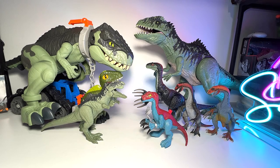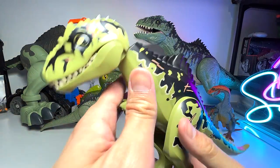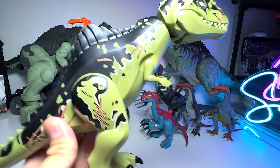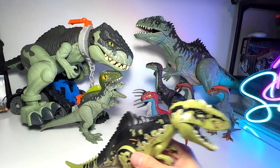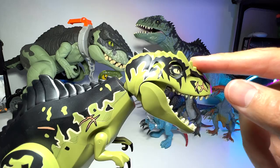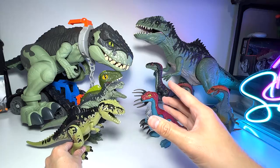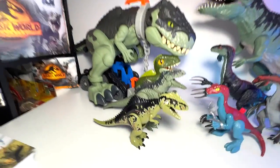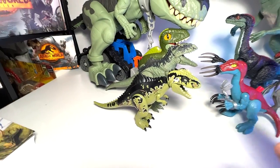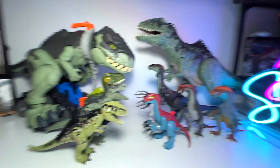Next up, let's take a look at more Giga — how about the one from Lego? This one is from the latest Lego Jurassic World Dominion set. I love the body, but I don't like the head sculpt because they use the exact same head sculpt as the Indominus Rex. Some may argue this is because the Indominus Rex actually has the DNA of the Giga, but I feel that is not an excuse.